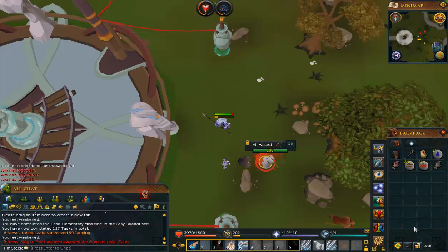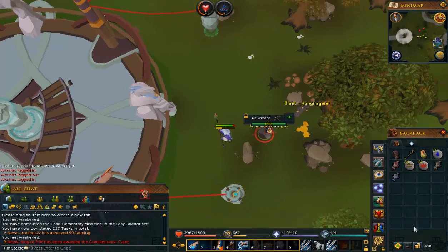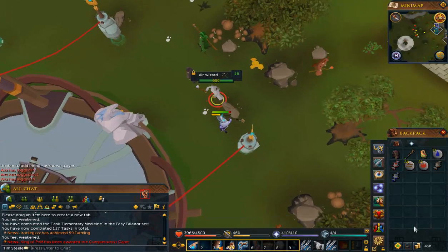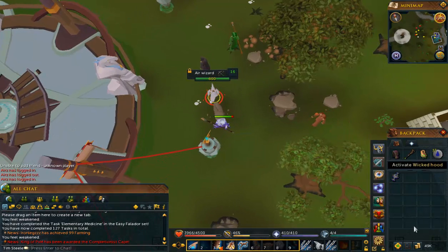I've just spent a bit of time at the elemental wizards trying to get the water talisman, which I've got. I figured while I was here I'd kill the earth and fire ones as well. I was using the air one to get adrenaline up — I'm aware I couldn't damage it with the air staff. So we got ourselves a water talisman, which we're going to use on this Wicked Hood to get more water runes. We got some more water runes and now we're going back to steel dragons.